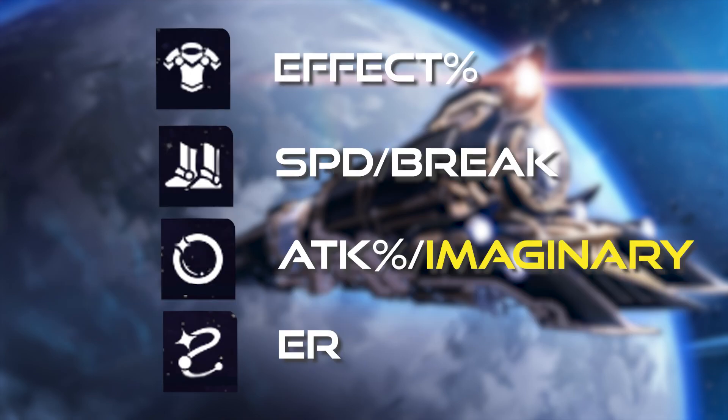Main stats: for the body piece, you want effect hit rate percentage. For feet, you want either speed to make him take more turns, or break effect for his abilities. For the sphere, you want either attack percentage for the scaling from his abilities, or imaginary damage boost if necessary. And for the link rope, you want energy regeneration so you can frequently utilize the crowd control capabilities from his ultimate.